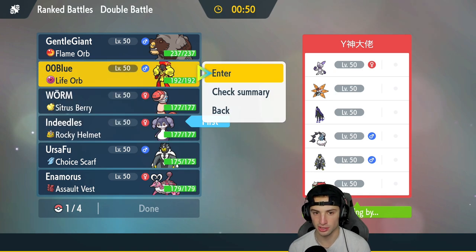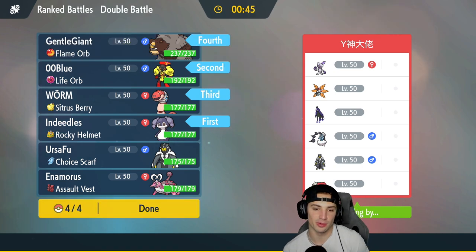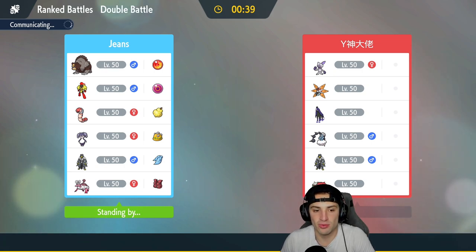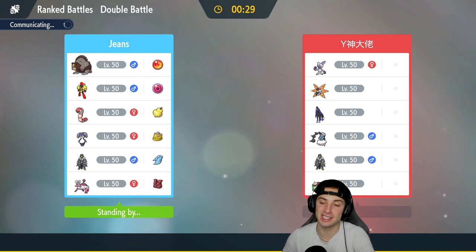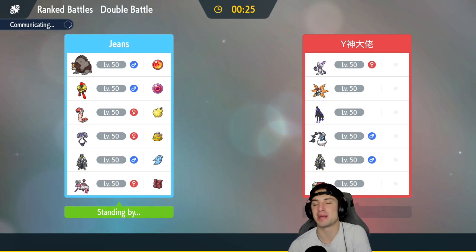They're definitely going to lead a Fake Out user, so Indeedee and Armarouge is just such a solid lead for setting up trick room. I'm giving the worm and the bear another chance — we played them so well in match one but lost Indeedee and Armarouge very quickly. Still, the bear and worm with three turns of trick room can get so much work done — until I got RNG screwed by that Brick Break crit.